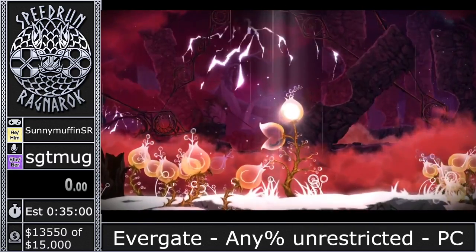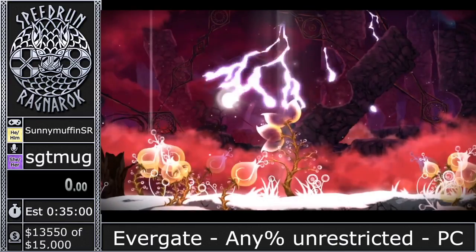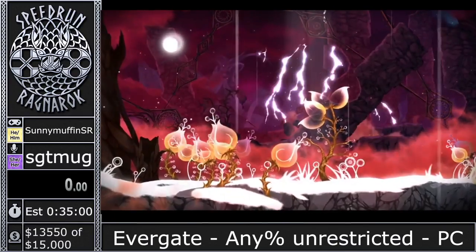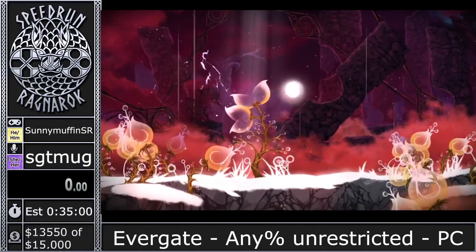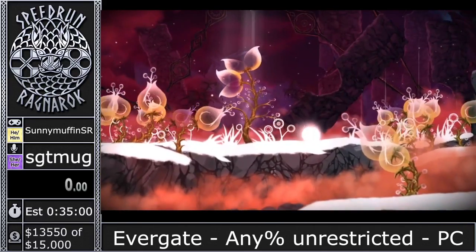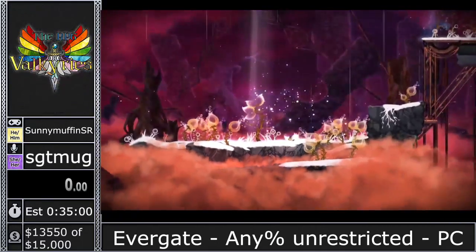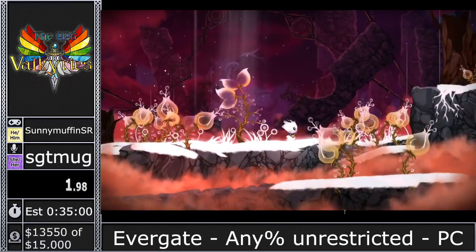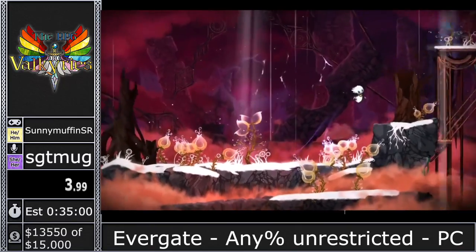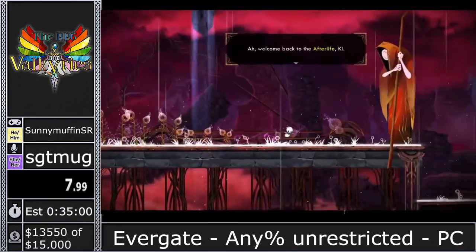I'm currently playing on the Steam release. There really are no actual differences between the two versions — Steam just runs better. The Switch version drops below 60 FPS in some places, which slows down gameplay, and we want to go fast. The Switch version does have the soul flame color option, which allowed for that donation incentive. That's why we're playing on that version.